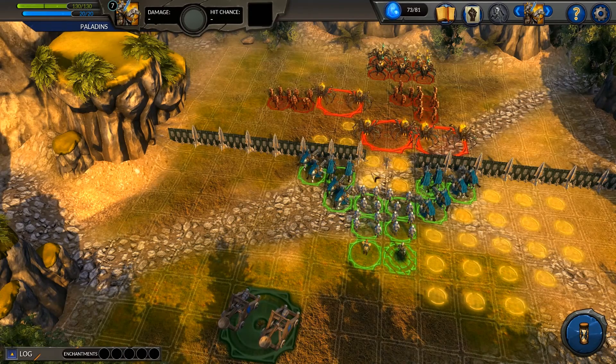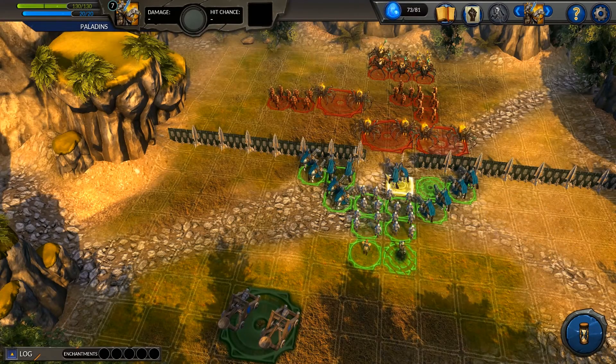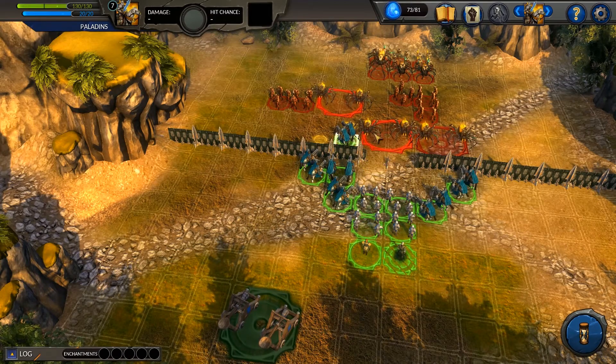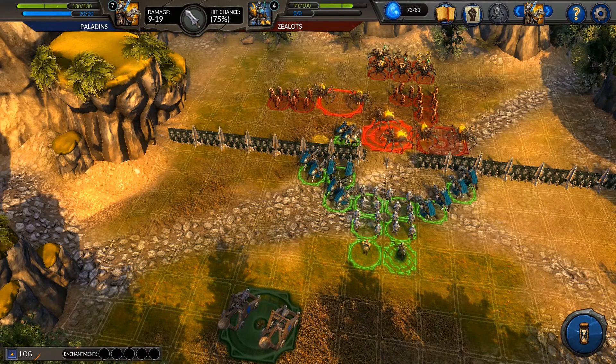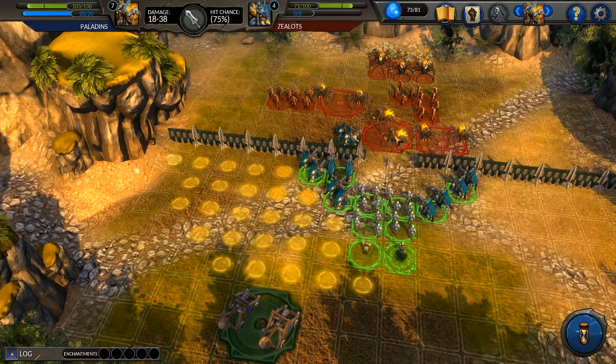You don't want to pass through an occupied space because if you do, they'll get attacks of opportunity on you — so you want to prevent that as much as possible. Even though I moved three spaces there, it was a charge because it was uninterrupted. They actually managed to do more damage on me than I did to them, but that's all right.